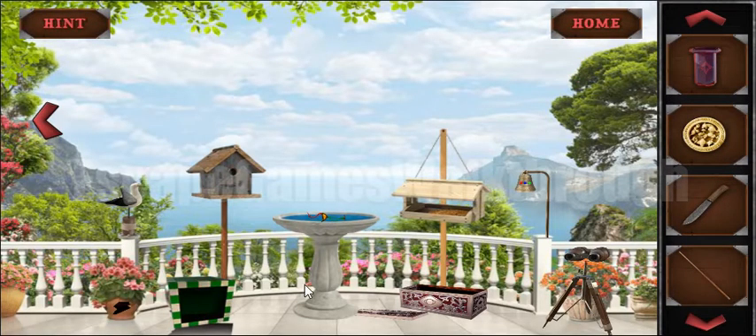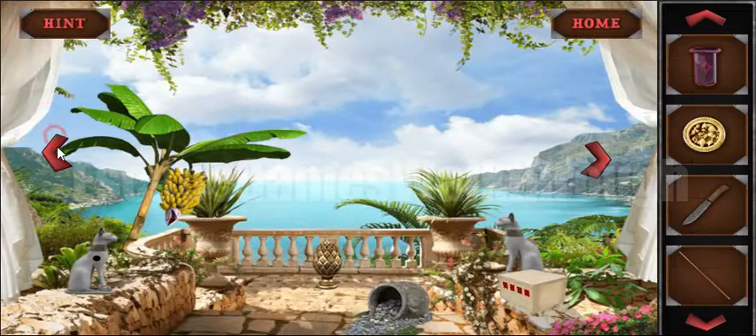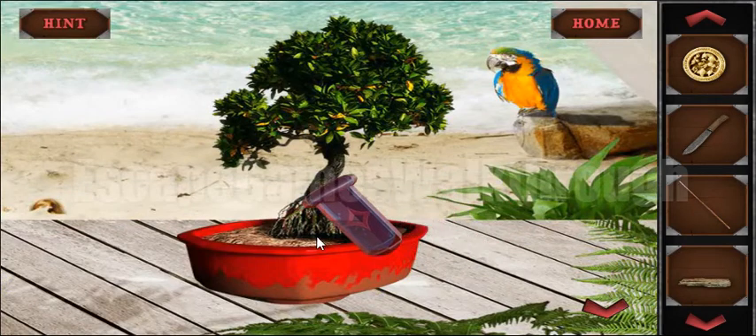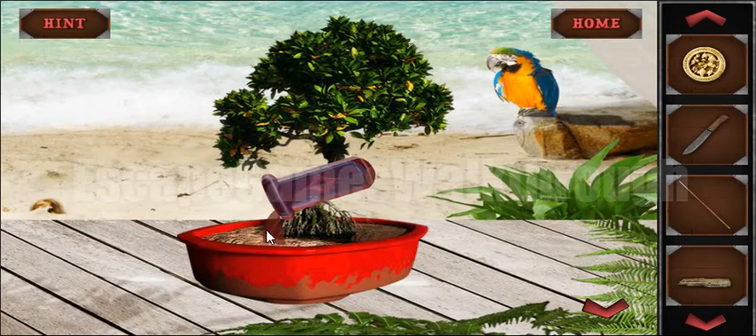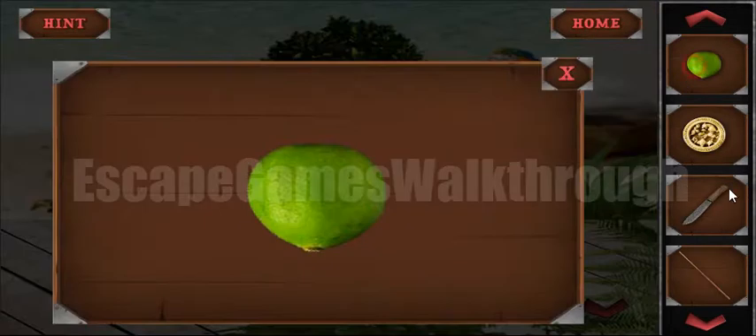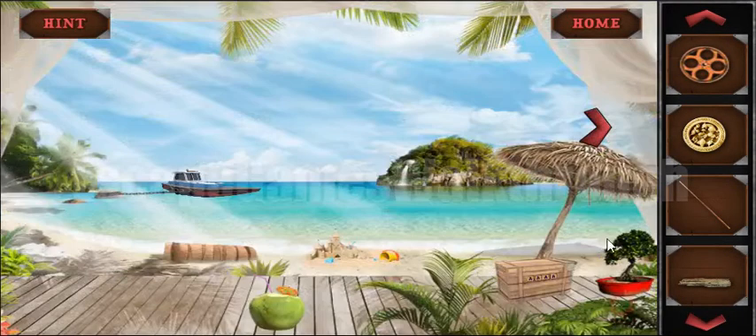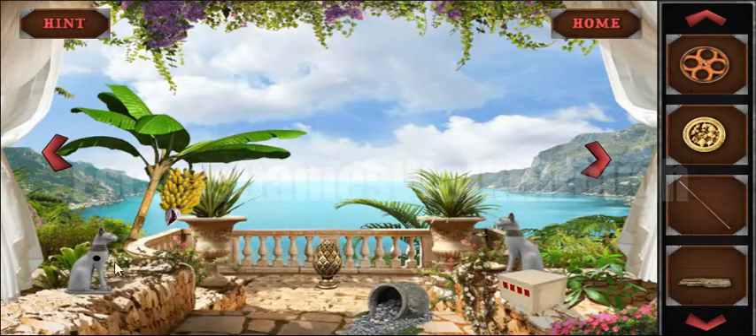We pour some water on the tree to plant a fruit — it's a lime. So let's cut it with a knife, and here's another token inside it.